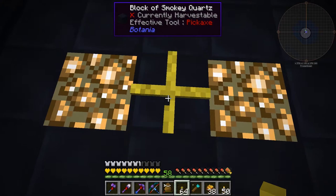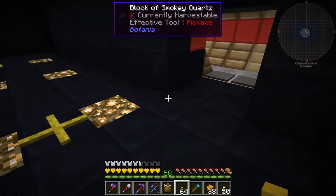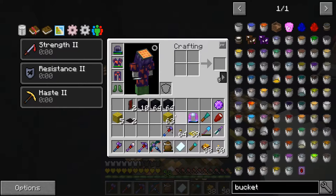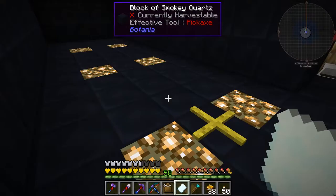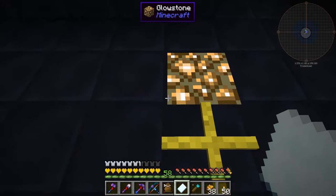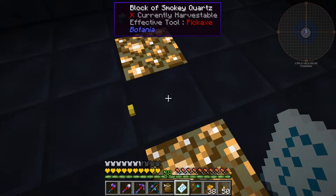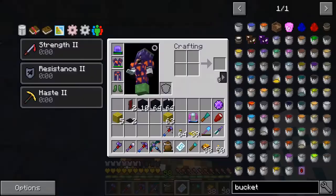Now my next job is to figure out a way to make a pattern so I can just copy this and run it where I want — it's going to be going all around this area and then all the walls and things. I think that will look okay, but I have to figure out how to make a pattern out of this. What I've done is I've created this positive pattern. It says right-click to write, right-click to chisel place or craft with bit bags. Mouse wheel to cycle rotation. Use alt-left to display menu. Left alt says different types of things. So I think we should just right-click and do it from the square. That grabbed everything and it looks like it has a pattern.